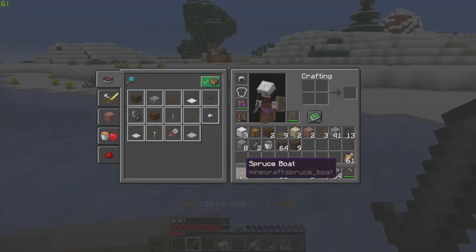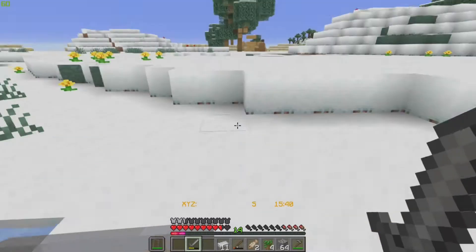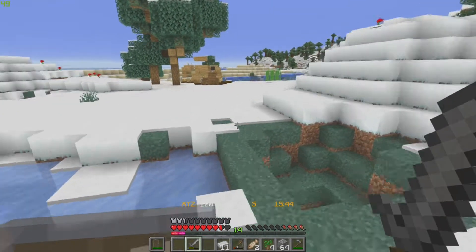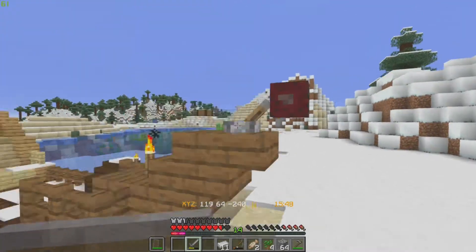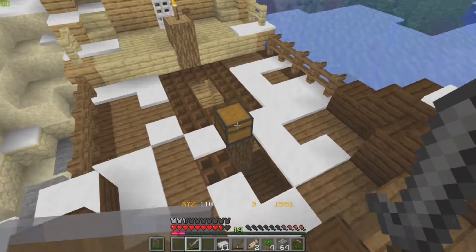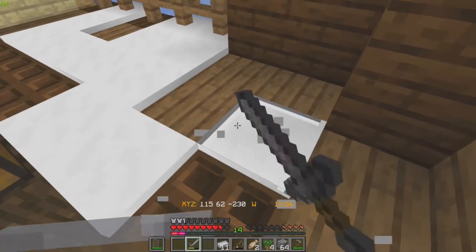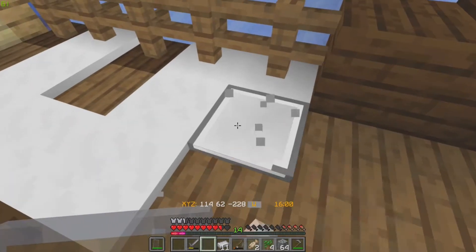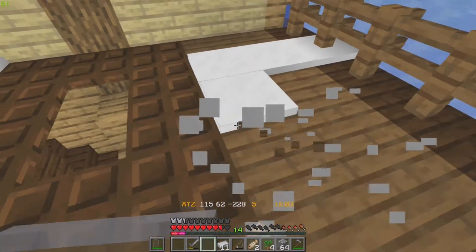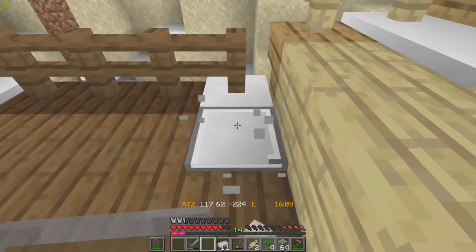Everyone put 'thank you Armor Farmer' in the comments below because he's given us life and he's just going all out on this server. He mentioned something about how Salmon Ghost did something too. Anyway, what we're going to do is get rid of all this snow because it's just a bit annoying and you can't actually see the shipwreck.